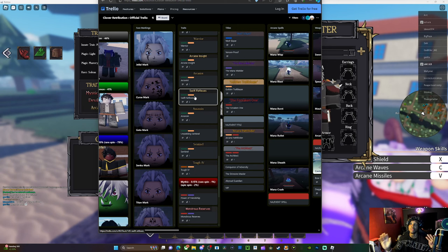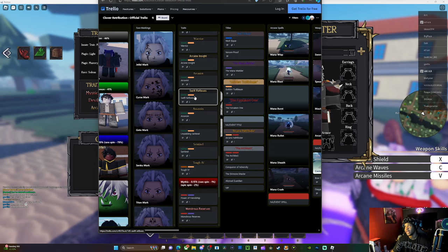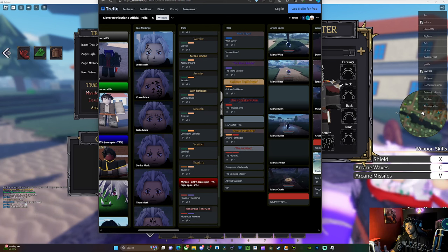For those people wondering how a Toji build works — Toji players using swift reflexes are doing something right. It's really just how they have their stats allocated. That's really all it is.